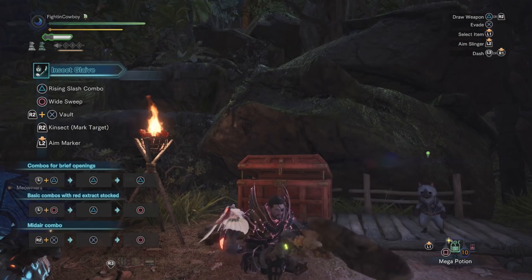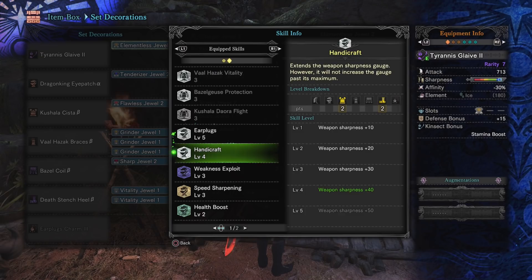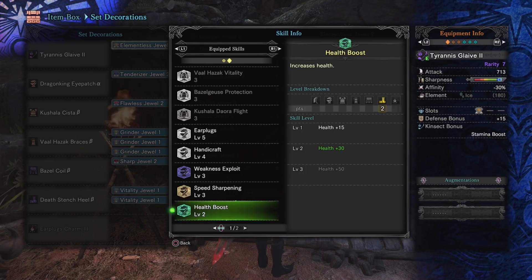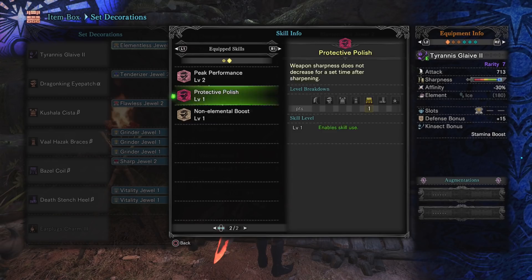Putting it all together: Earplugs at level 5 so monster roars don't matter; Handicraft at level 4 for white sharpness on the Tyrannous; Weakness Exploit at 3; Speed Sharpening at 3; two spare slots go to Vitality; Peak Performance at 2 from the Flawless Jewel and gloves; Protective Polish; and Non-Elemental Boost. This is a fairly decoration-heavy build, so I do have some variants.